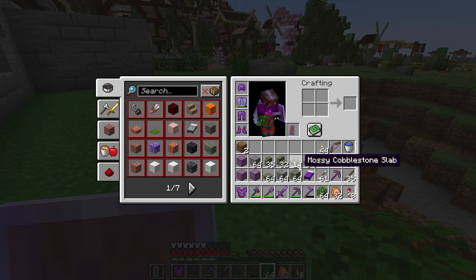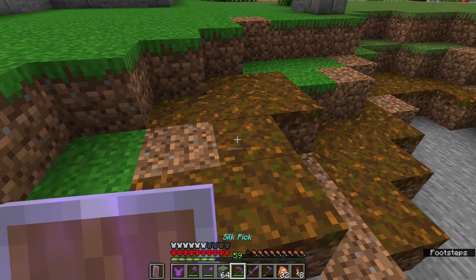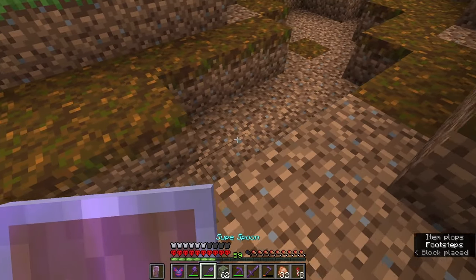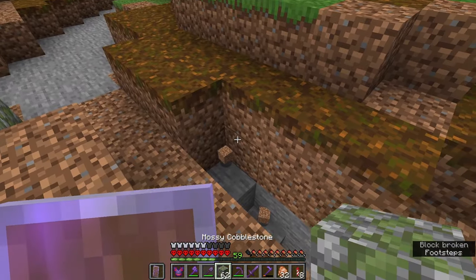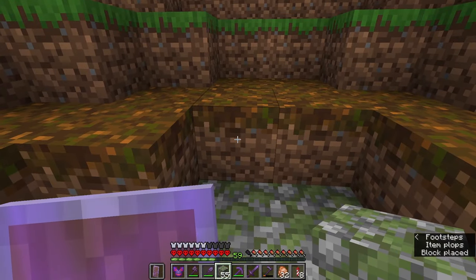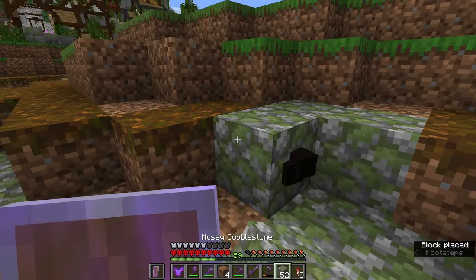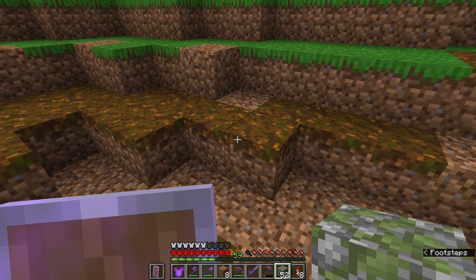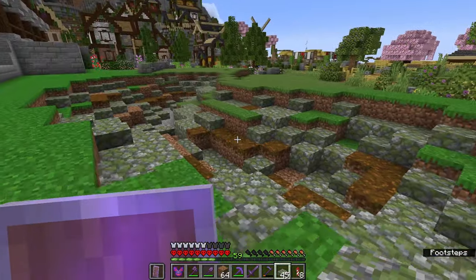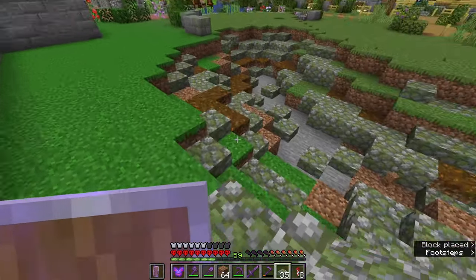The first thing I'm gonna do is just start placing some mossy cobblestone all around. I need to replace some of the floor, perhaps some of the side, and then I'm going to use cobblestone slabs to make it more of a pond or bowl shape. I'll also see about keeping some of the podzol over here — see if that survives being drenched in water, which could make for an interesting bottom of the pond. I'm just going to go all around, replace some of these areas with some mossy cobblestone, and there we go — slabs in, mossy cobblestone in.